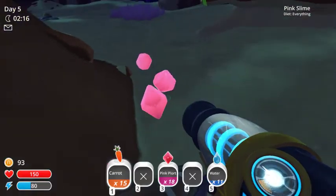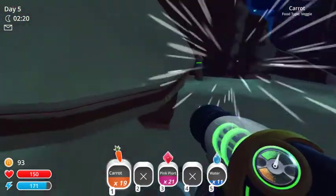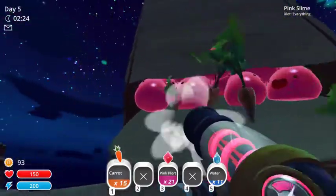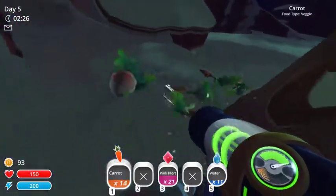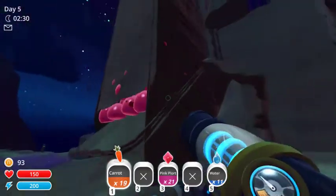That's the other thing - plorts are heavier. Not only are they smaller, but they're heavier than pink slimes. So there you have it, free range slime design, just like that.